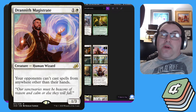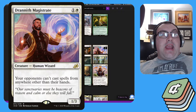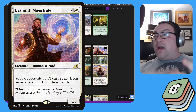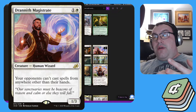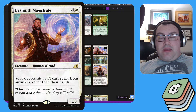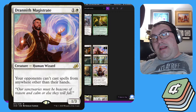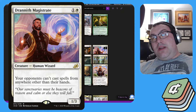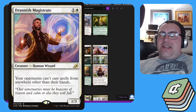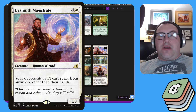Drannith Magistrate is a Human Wizard for one white and one colorless — it's a 1/3. Your opponents can't cast spells from anywhere other than their hand, so no casting from exile, no from graveyard, no from whatever weird zone. It's a very well-statted hate bear that shuts off people's commanders and things like that.